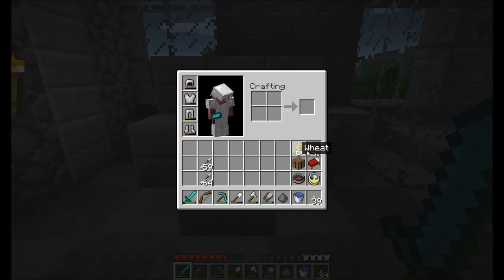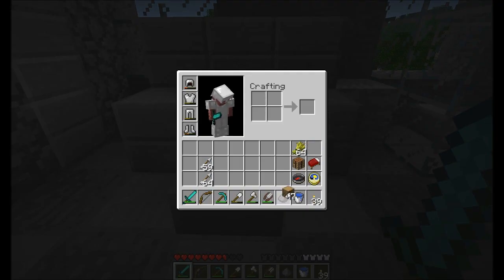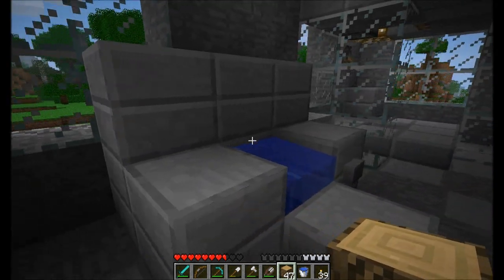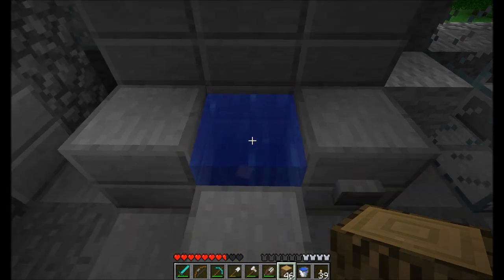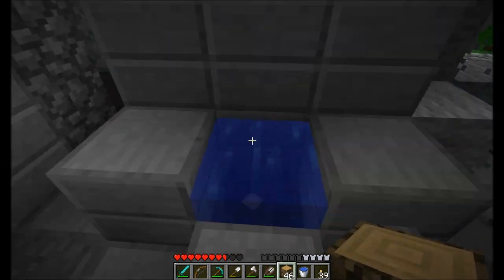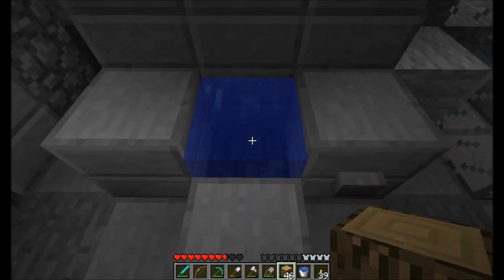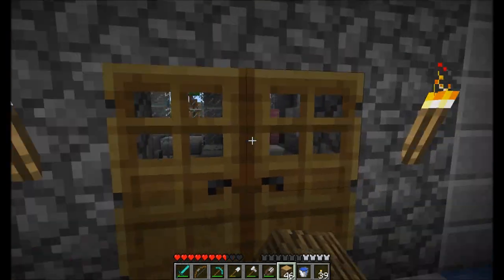I watched someone's tutorial and they actually had a full working toilet — flushable and everything. I couldn't hide the redstone because this wall is only one layer thick. But what I did do is manage a simple little toilet here. I just dropped a log right there, and you can see it's floating down there waiting to be flushed. I push the button, and it's gone — using a trapdoor, the log is now gone forever. It sort of works, and I'm happy with it.